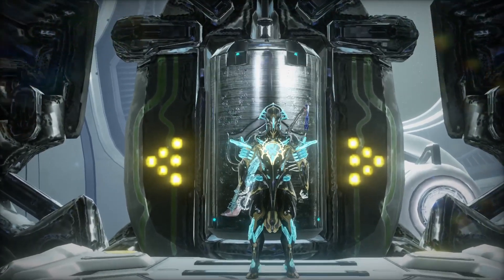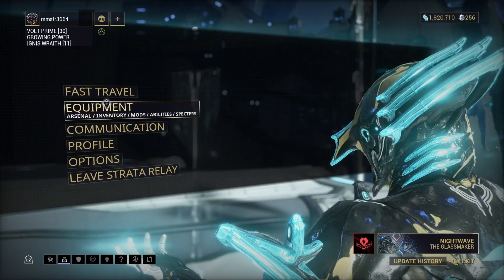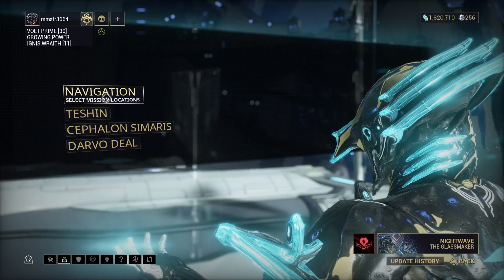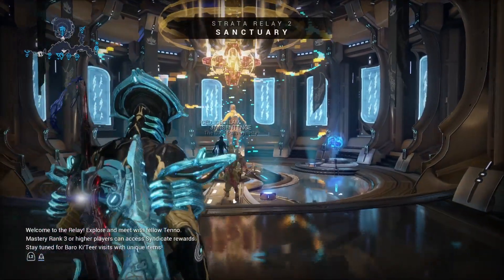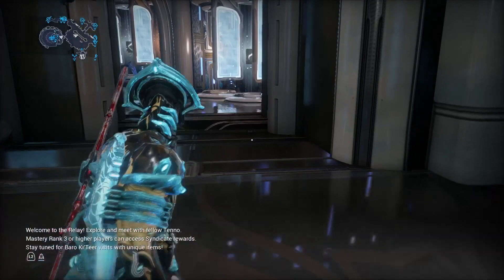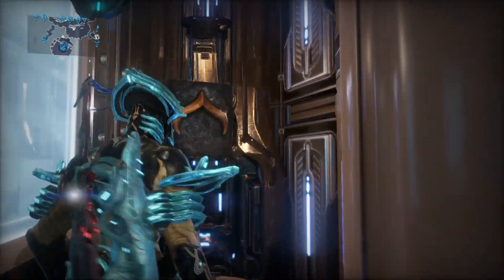Once you land at the Strata Relay, the first thing you want to do is hit Options on the PS4, and then fast travel to Cephalon Samaras. Once you port in, you just go a hard right and you'll see all the mastery test locations there.